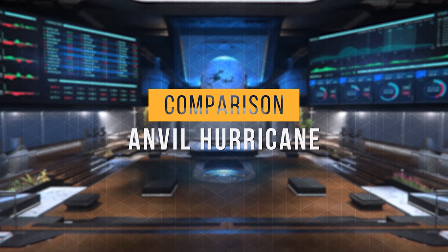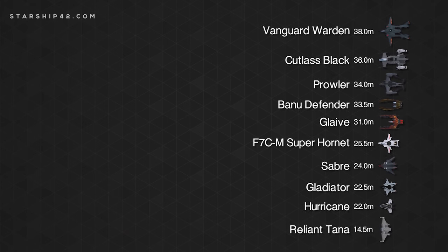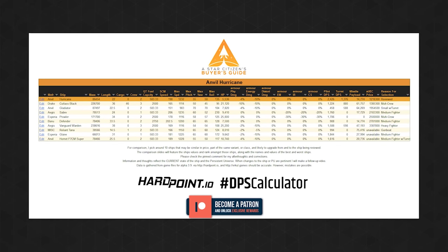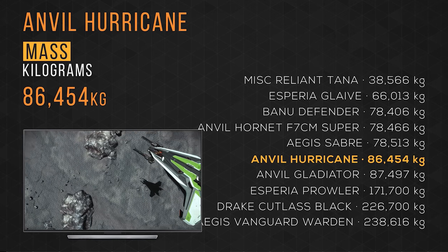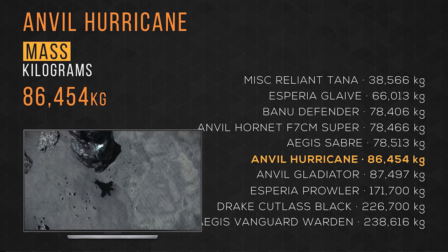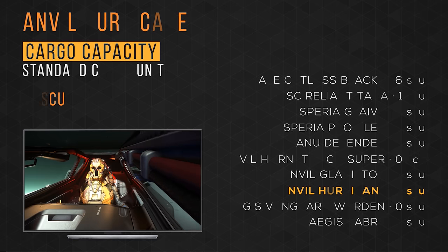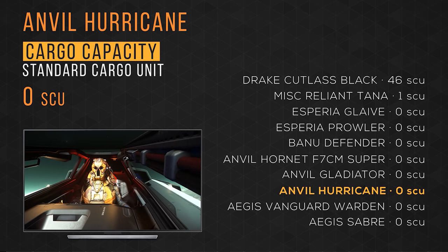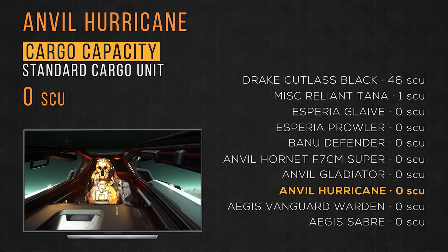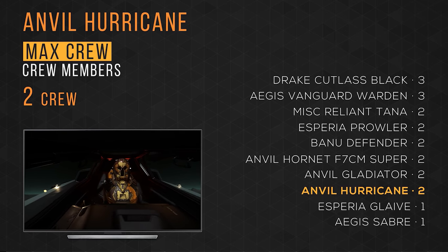Now that we've taken a tour, let's see how it compares to other ships you might be considering. For comparison, I've selected 10 ships — a heavy fighter, some medium fighters, and some multi-crew combat ships. The Google Sheet document with the data is linked in the description. The Anvil Hurricane weighs in at over 86,000 kg and takes 6th place. It fits in at 22 meters in length and takes 2nd place. It totes 0 SCU of cargo, and it has a max crew size of 2, tying in 3rd place with most of the ships on this list.